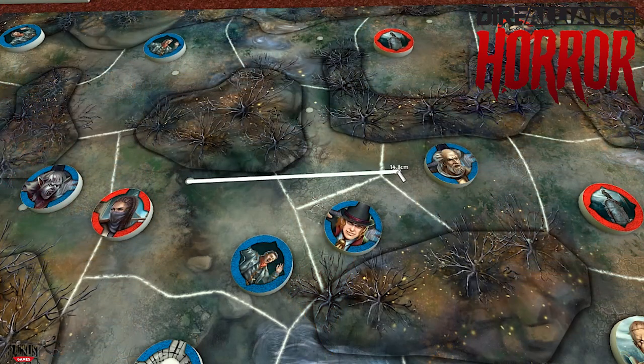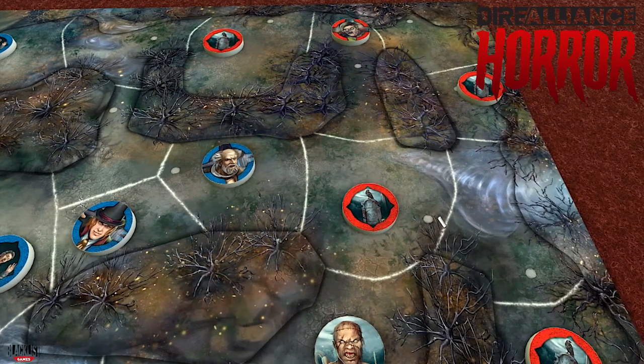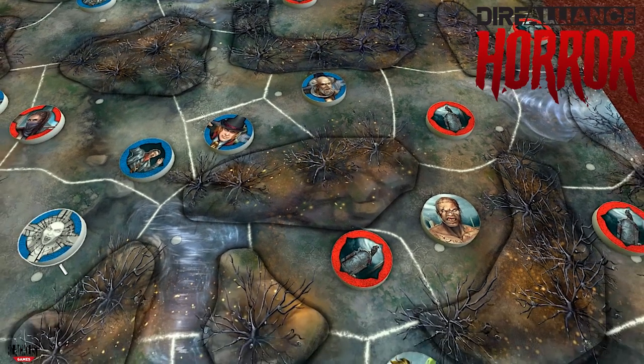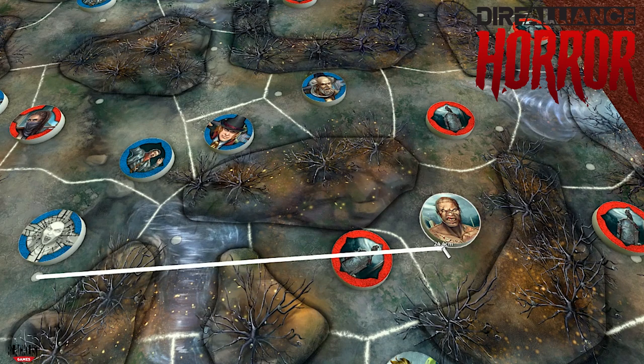There are two interesting things I want to point out. The first are these little dots on the game board — these are line-of-sight indicators used to determine if you can trace line of sight from any one territory to another. I think this is the first board game I've seen that does line of sight in this fashion. You can literally connect any one of these dots to any other, and if you have a clear line, then you can make your shot.